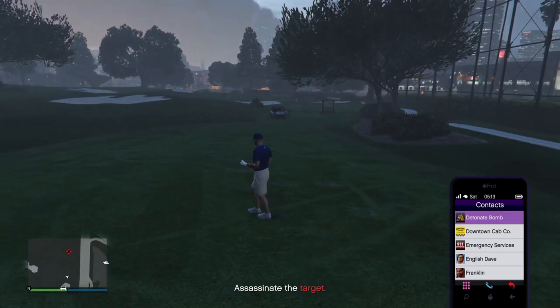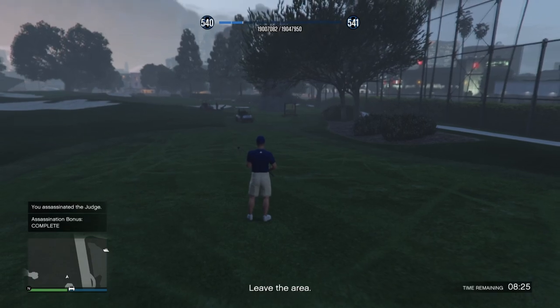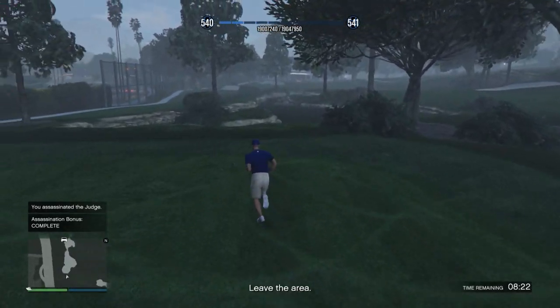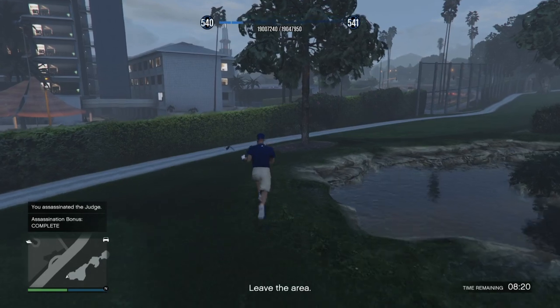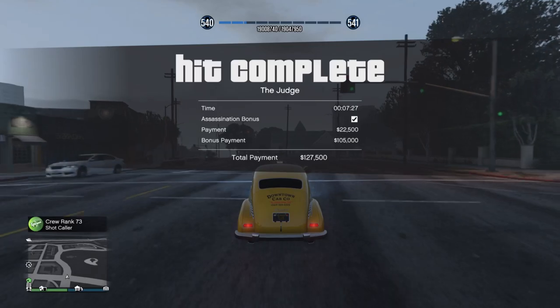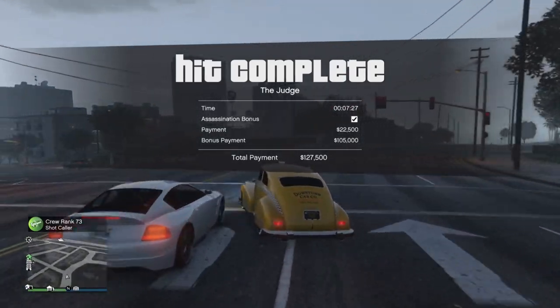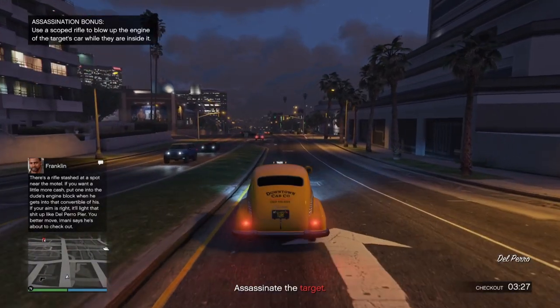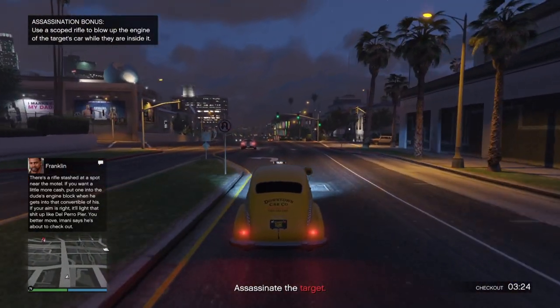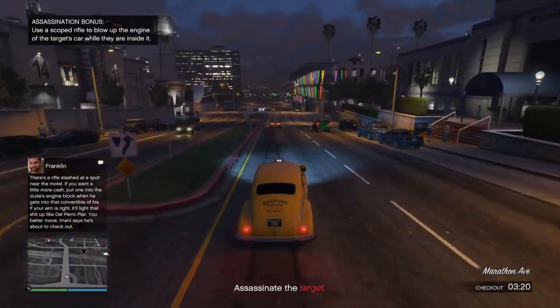In the assassination bonus it will say something like 'kill the target at the first hole' or 'sixth hole' — this just refers to the hole the target is playing at when you arrive at the golf court. When you arrive, the target will already be at the hole where you need to kill him. So you need to move somewhat fast, but you normally have enough time. Just make sure the golf club is equipped when you plant the bomb.